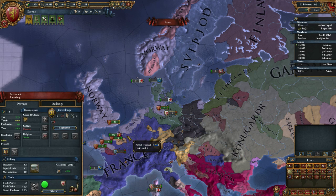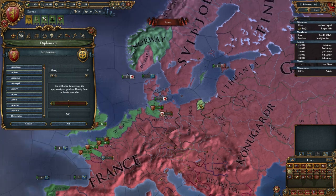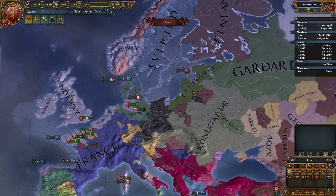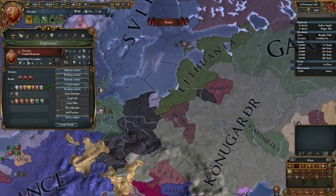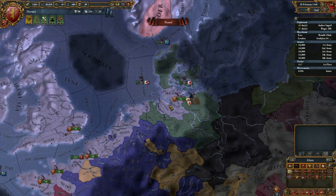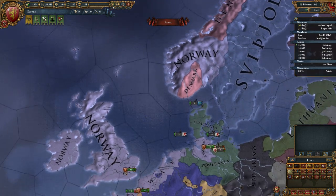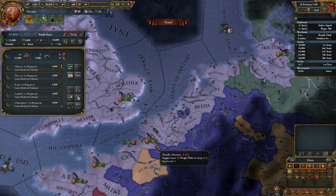I have diplomats again so I'll sell more provinces — Sweden can have another one, and I tried giving one to the Jumsvikings but they're overextended and won't accept. I'll sell it to the Lithuanians instead. Pretty much only a couple of regions remain that I need to get rid of. I don't like the way they're blobbed in the middle of Pomerania, so I'll give them away.